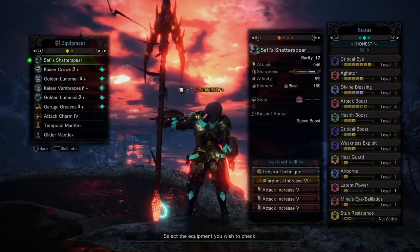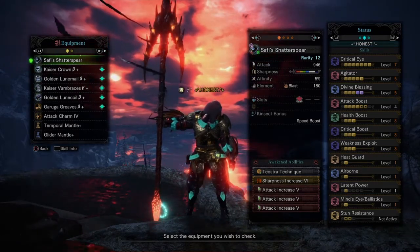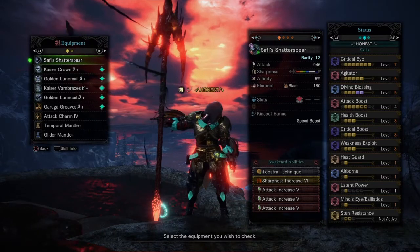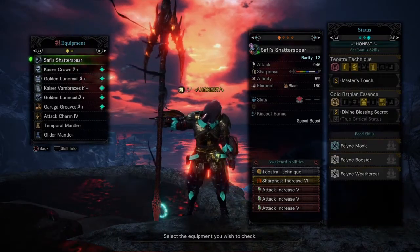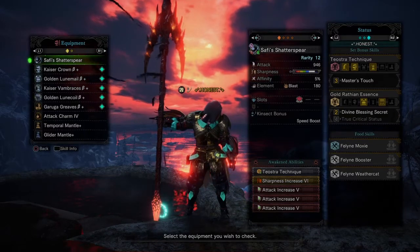Hey everyone, here is a Saffy Shadowspear Insect Glaive build for you. You can use this build with a Long Sword if you would like to — just take out the Airborne jewel. The Master's Touch and Divine Blessing Secret combination is central to this build.